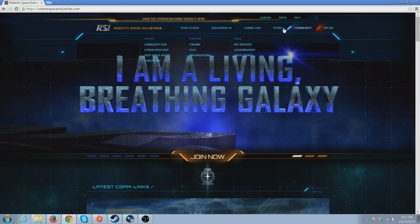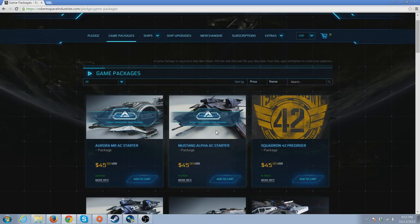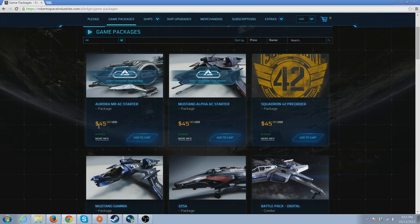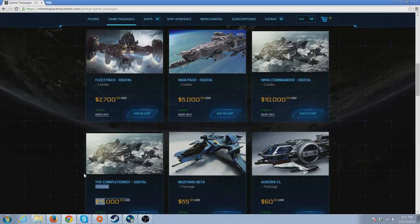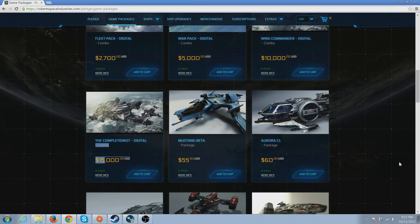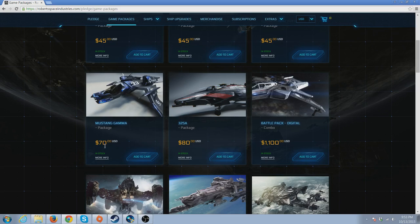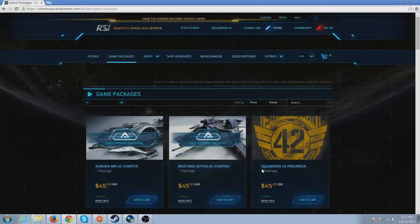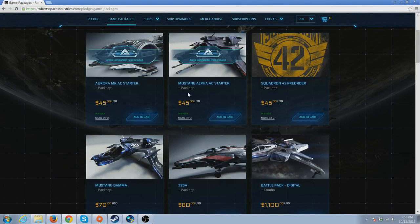After that, click on 'Store' and go to 'Game Packages.' There are going to be a lot of options and this is where things can get very confusing. Ships range from $45 all the way up to $15,000. Despite a lot of talk on the internet, you can get into the game for $45 and work toward every ship on the page in-game. Don't listen to people who haven't done their research.